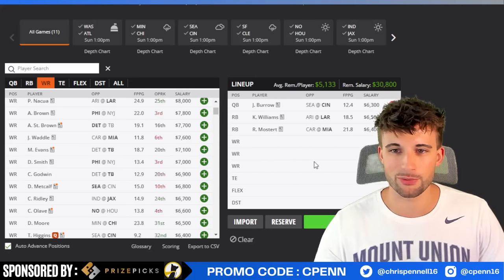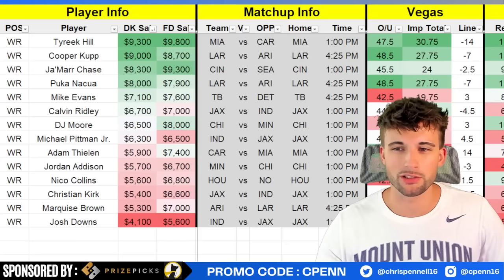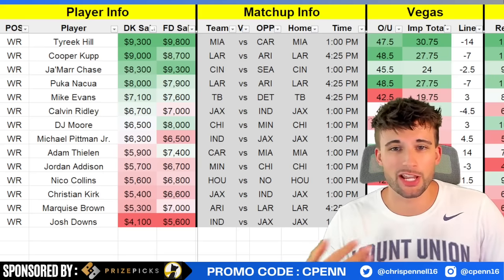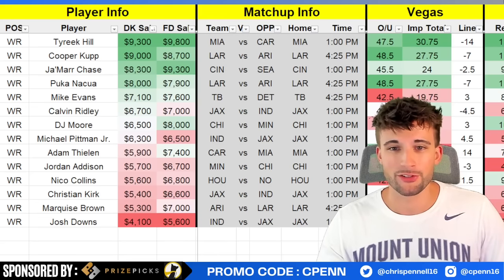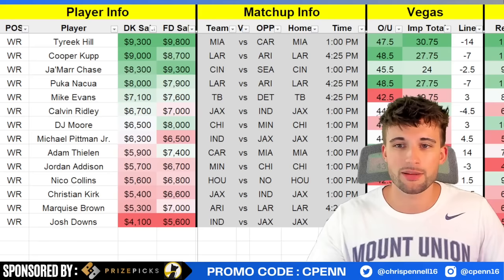Moving on to receivers — obviously with Joe Burrow we need to jam in Jamar Chase. After that it's a bit of a guessing game. Keep in mind that while there are lots of options and they're all pretty good, if you're going with the Jaguars stack, you're kind of stuck in the Calvin Ridley and Christian Kirk route. For a runback option you'd look at Michael Pittman or Josh Downs. So even with 20 wide receivers on the list, we pick out our three slots there and cover everything.